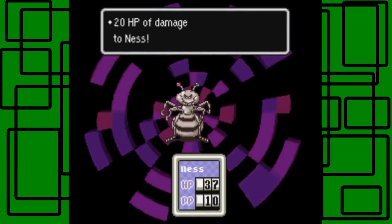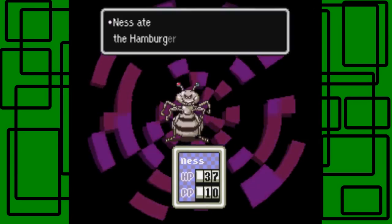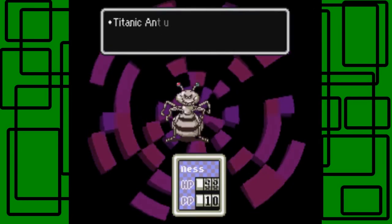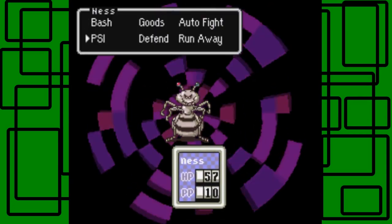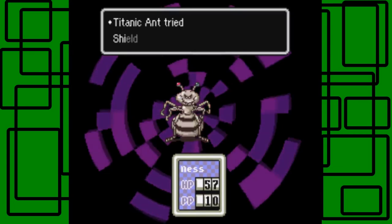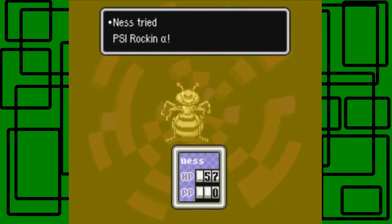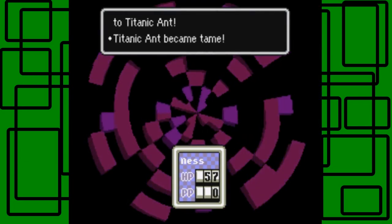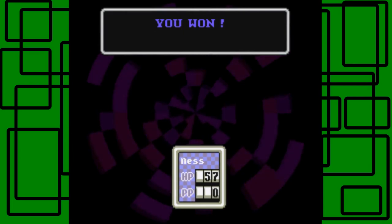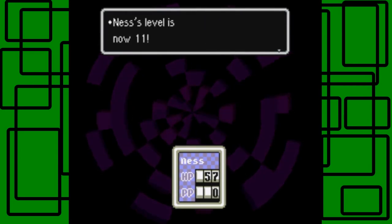Biting attack — 20 damage. What I'm gonna do now is eat a hamburger, and hopefully this will work. One more PSI Rockin' I can do. Still did damage on it and it became tame. Nice — we won! Awesome, we get 715 experience and this is now level 11.